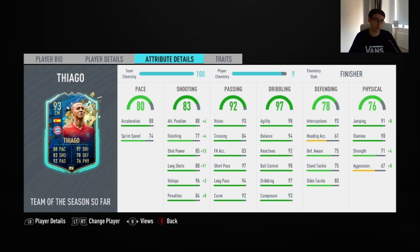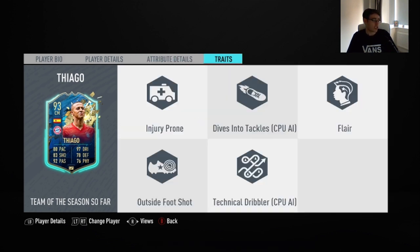I had the Finisher chemistry style applied to this Thiago card. He's also got quite a few traits: injury prone, outside foot shots, and flair, plus two AI traits — dives into tackles and technical dribbler.